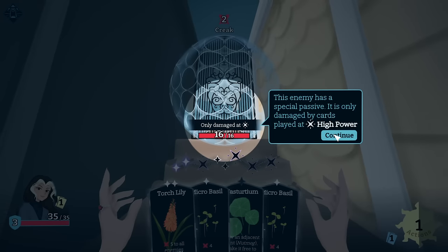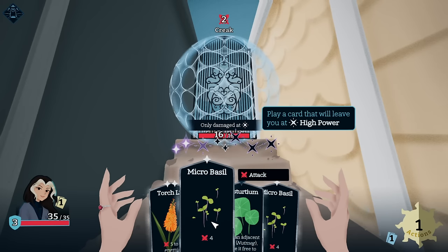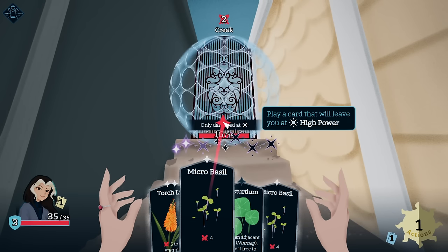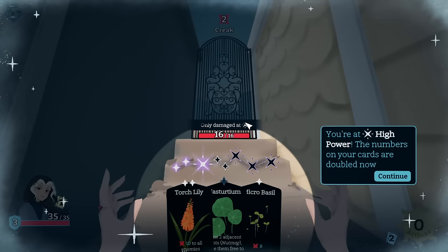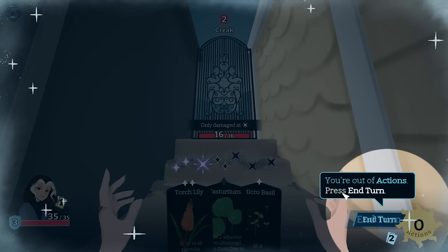The amount of power a card gives you is shown at the top of the card. This enemy has a special passive — it is only damaged by cards played at high power. So high power are these ones; these are low power. I can play Micro Basil now — it's going to leave me at high power but won't do any damage, because now I'm at high power.